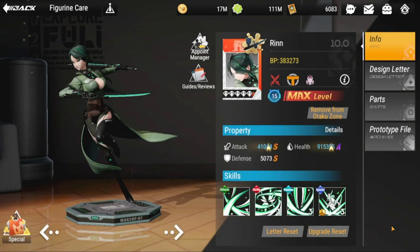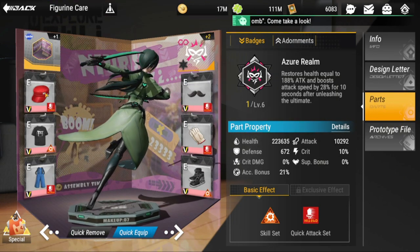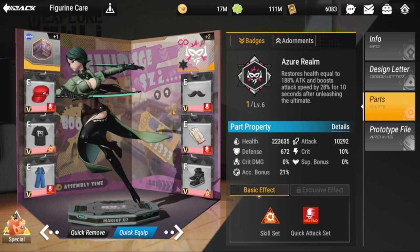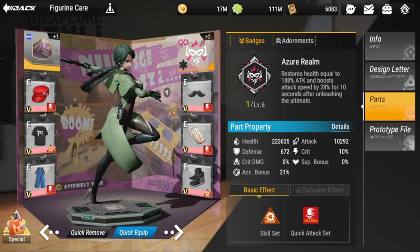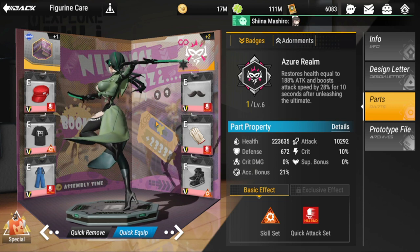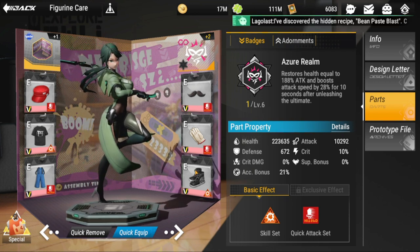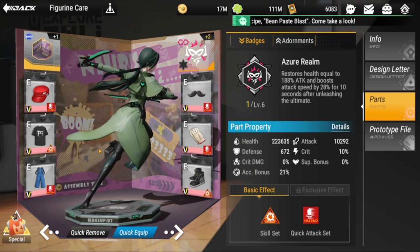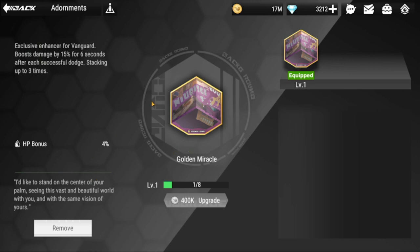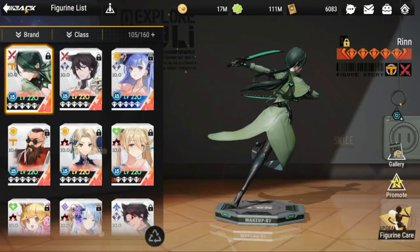Everyone on the main team has frost or gives frost damage. For Rin's parts, I'm using the quick set. My initial build was mainly ultimate, but I switched to quick set because her lifesteal is keyed to her combo with her basic attack — she survives better this way. If you still prefer the ultimate set, that's fine, it's your preference. She also has an Eternal Phantom badge and an adornment for vanguard, which is not exclusive to her.